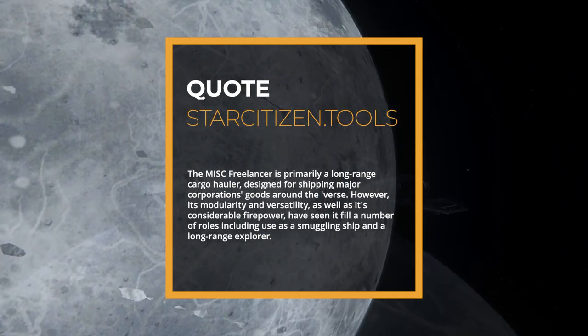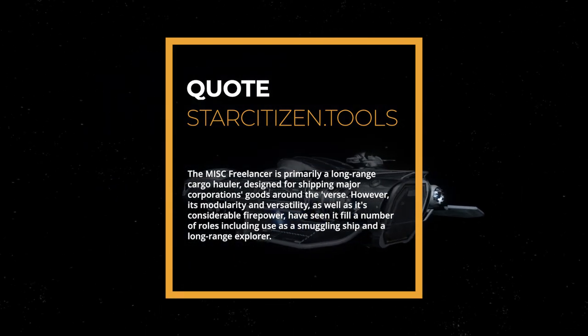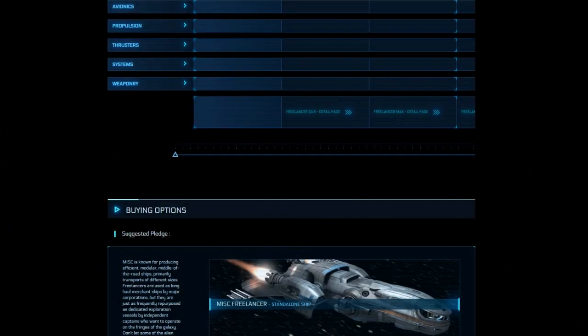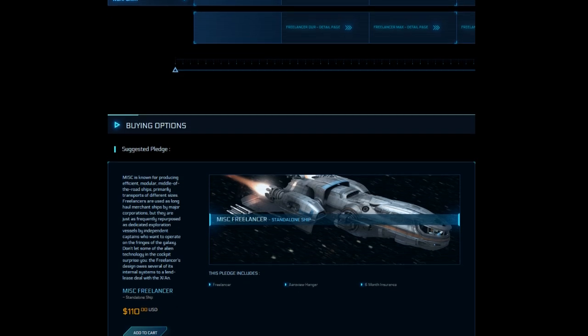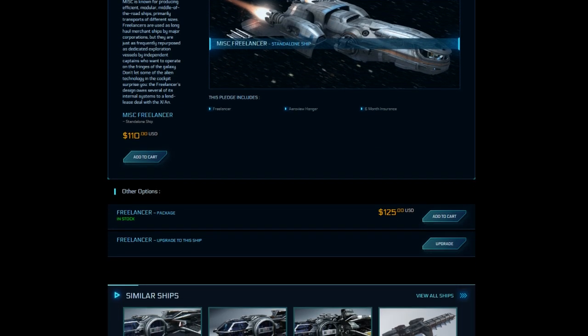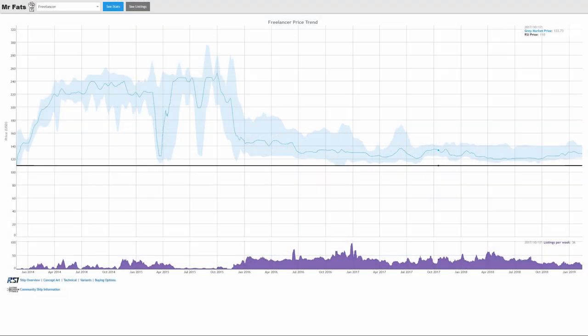The MISC Freelancer is primarily a long-range cargo hauler designed for shipping major corporations' goods around the verse. However, its modularity and versatility, as well as its considerable firepower, have seen it fill a number of roles including use as a smuggling ship and a long-range explorer. The Freelancer base is currently flight ready. It is available on the pledge store for purchase and upgrade for $110, is part of the game package for $125, and on average sells for $128 on the grey market. It is not currently available for purchase within game credits.